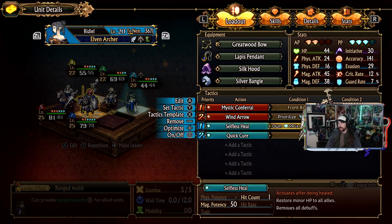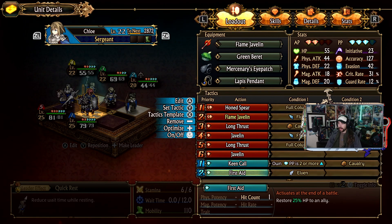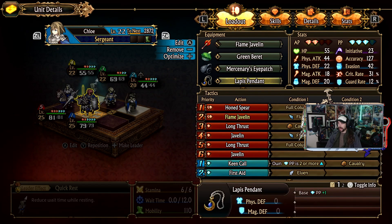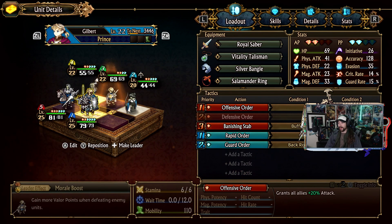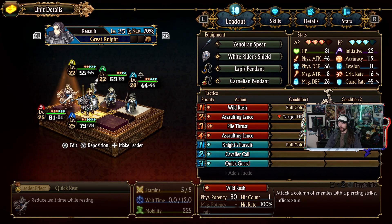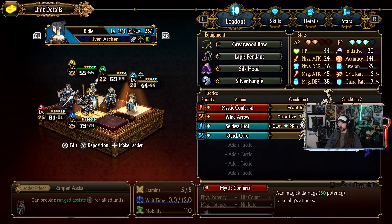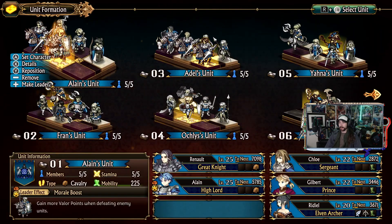Here's a mystic conferral, and the idea is we can heal everybody after Chloe heals us. I realized that Chloe's new attack Honed Spear has extra potency if the user is buffed - 130 physical potency, takes two AP, and plus 50 potency if the user is buffed. So let's have her in the squad that's getting buffs sent around - this is gonna stack with the Cavalier Call and just get raw damage.